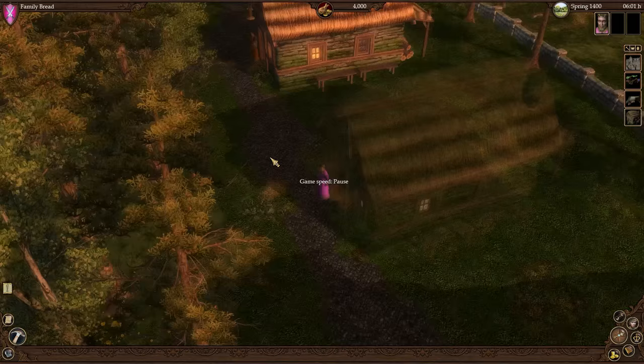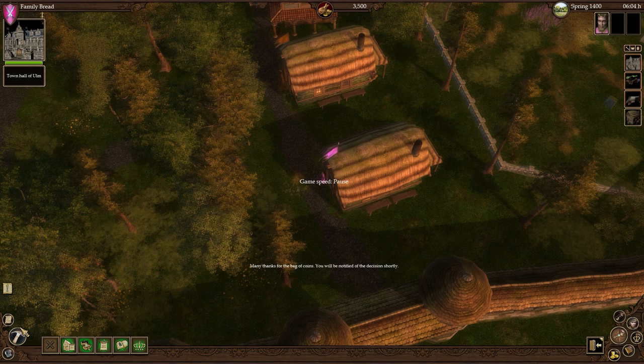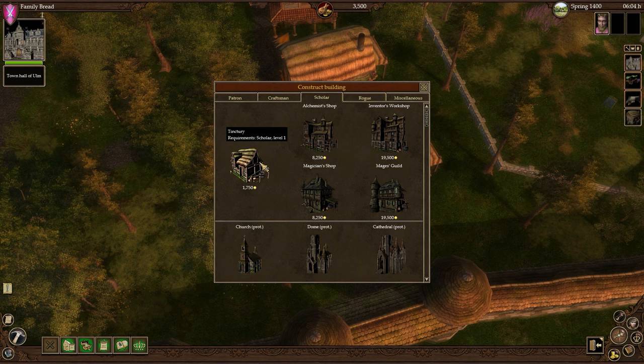They've changed it in this patch where now you don't need to actually walk to the town hall to get your title. You can just click the town hall and then click right here. So we're going to pay our $500. Okay, so we have our Scholar buildings here. We have the game on pause speed, which again is not quite paused, but very, very slow. So we can get into the alchemy stuff.